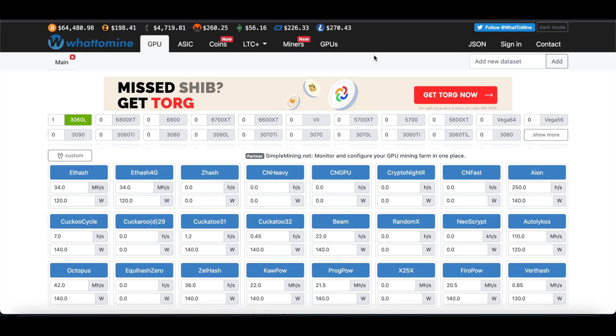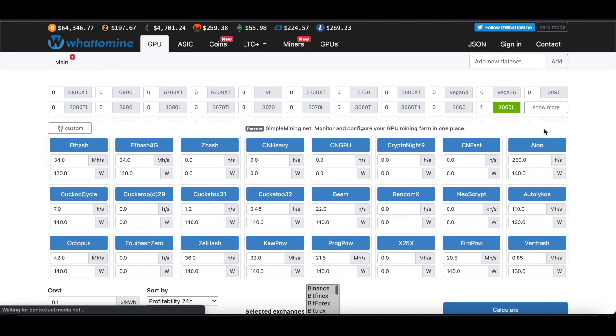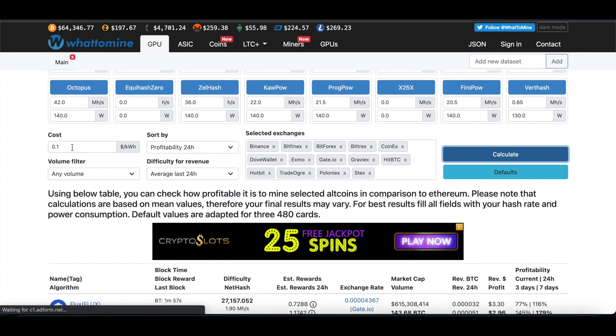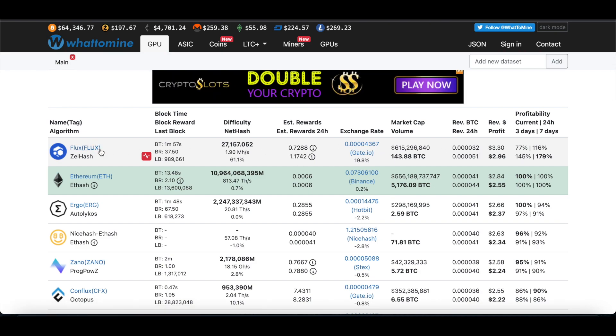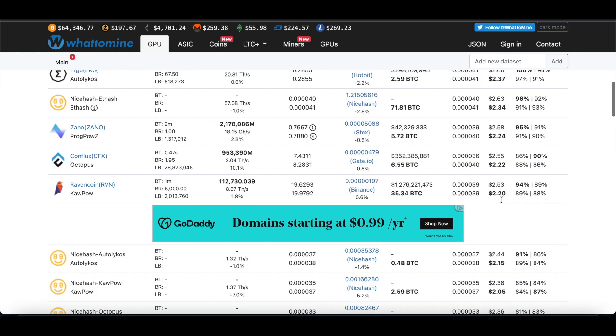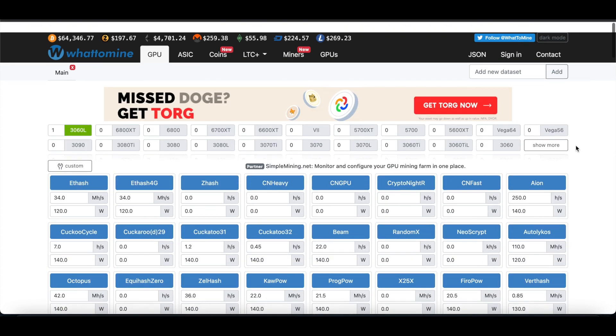It's not really that profitable at the moment. If we come over to WhatToMine and do a refresh on a 3060 at just 10 cents per kilowatt hour, obviously Flux is up on top - we'll still be mining Flux like we did in the last video. But I just wanted to showcase how to duo mine Firo and ETH with T-Rex on MinerStat. Firo is definitely not the most profitable, but still profitable, so we may do some spec mining with it in the future.